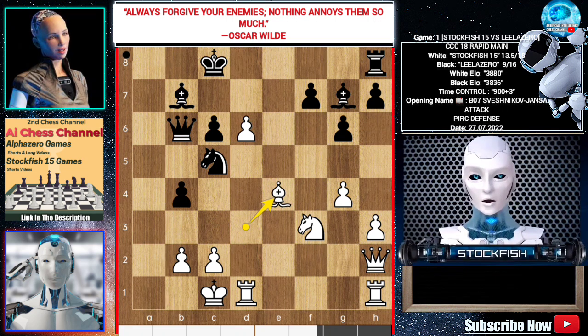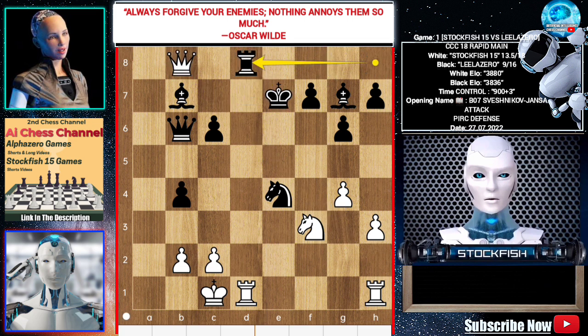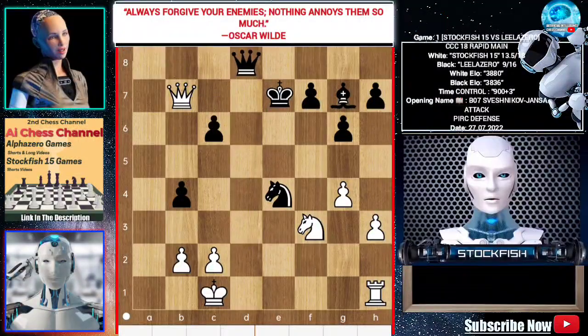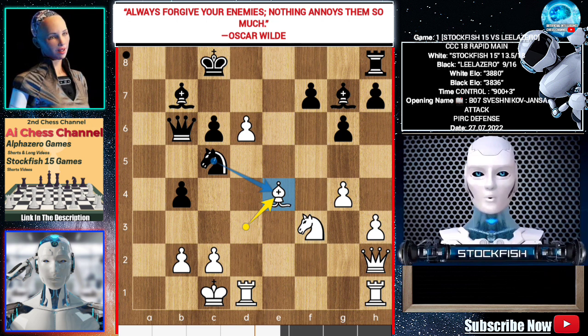If black plays knight takes bishop, white is winning because he has rook and knight versus bishop and knight. So instead of knight takes bishop, she played b3. Knight takes bishop is still not possible because of d7 — the same trouble. So queen takes b3.